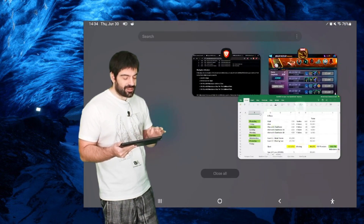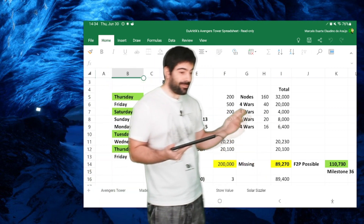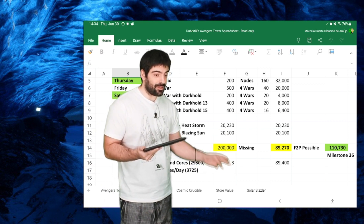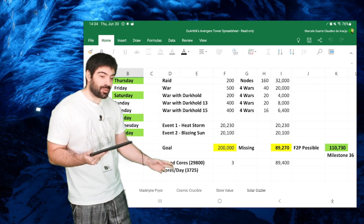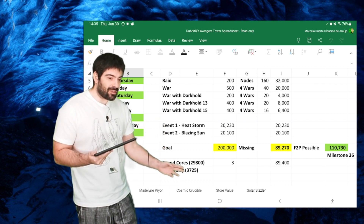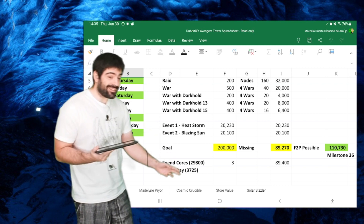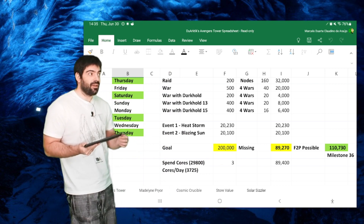To complete all milestones we are missing 90,000 points. The goal is 200,000 and we can reach 110,000 free-to-play. To make up those 90,000 points through core spending at three points per core, you'd have to spend 30,000 cores over eight days — almost 4,000 cores per day. When you get on average 200 cores per day, or even 400 if you're top of arena, that's still ten times what you can earn. For sure the numbers must be wrong — it has to be 30 points per core, not three.